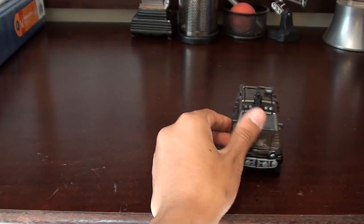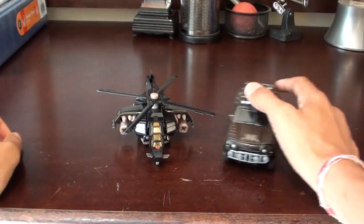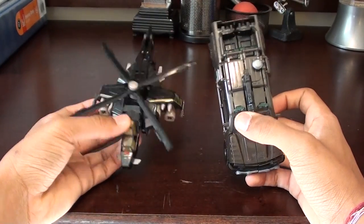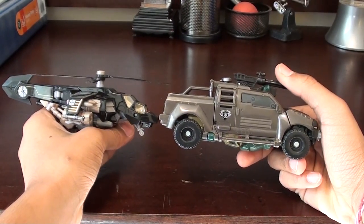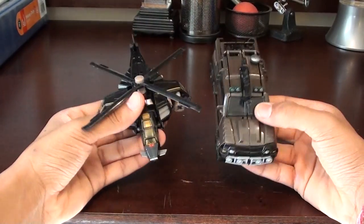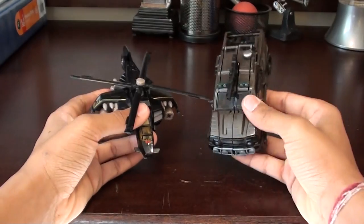For a quick size comparison, he's with the Hunter of Decepticons Tomahawk. He's almost the same size — Tomahawk is thinner because he's simply a helicopter. But Brawn is a lot bigger, a lot more heavy and hefty. He's a very hefty truck.